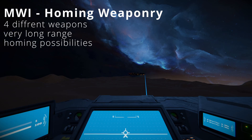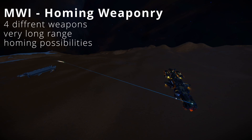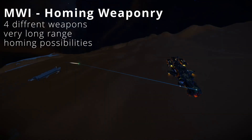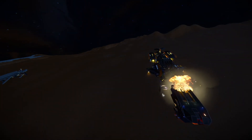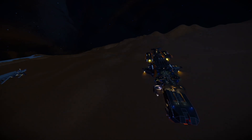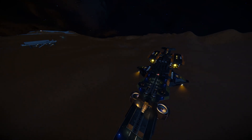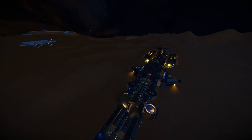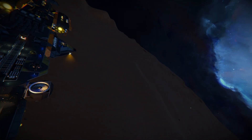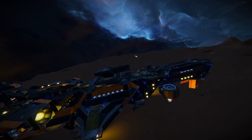Next on the list is again MWI, this time adding homing weaponry — and this is a smaller mod that can be useful even for tiny builds. It adds four different homing missile blocks with amazing range; the M1 torpedo launcher has a whopping 10 km of effective distance. They're a great tool for protecting your ship, though they do have the downside of potentially being shot down by enemy weapons and having travel time to reach their target. Even so, they can be very cost-effective weapons.